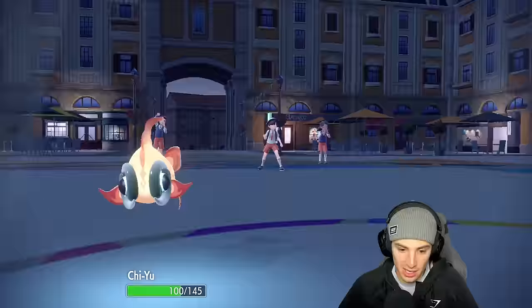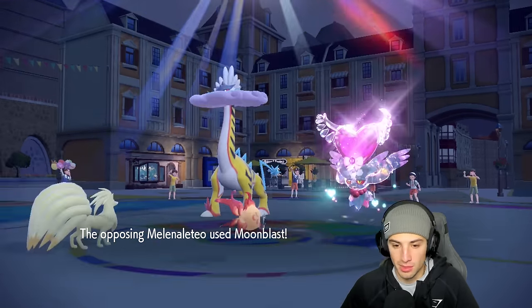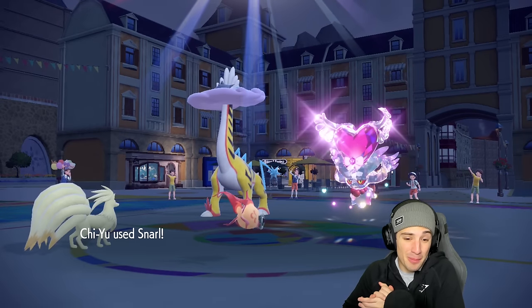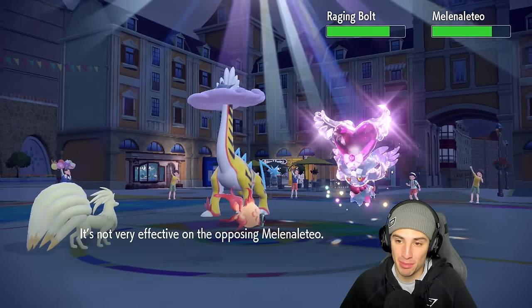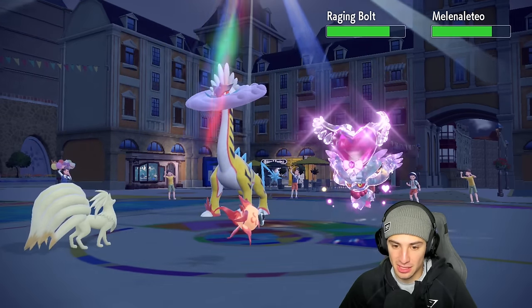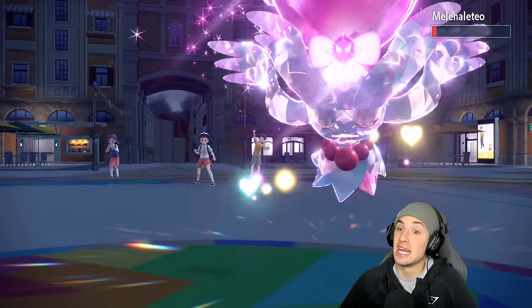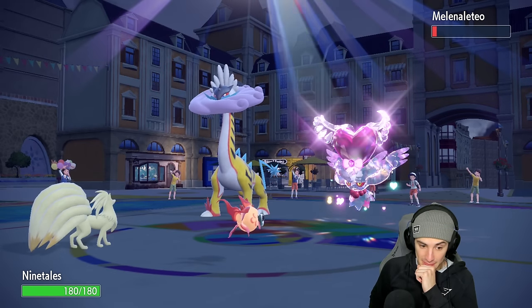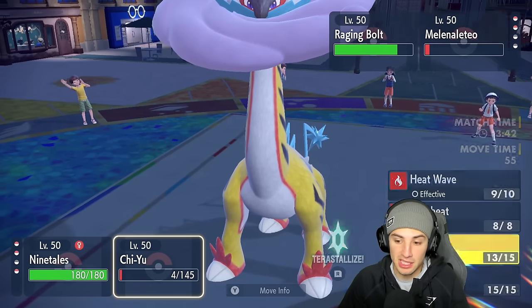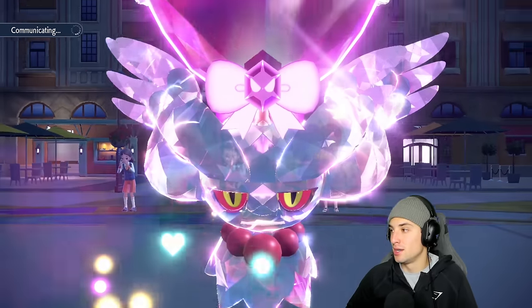Thunderclap comes out and I'm able to soak it. Moon Blast flies and that might KO me. Chi-Yu eats it up — massive! That pretty much just won us the match. Special attack drops, Incineroar comes in but can't quite clear Flutter Mane. Both of them are minus one on special attack now. My main goal is to get rid of Flutter Mane — Landorus can clean up Raging Bolt no problem.